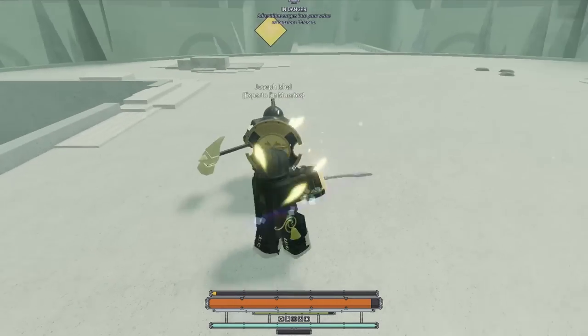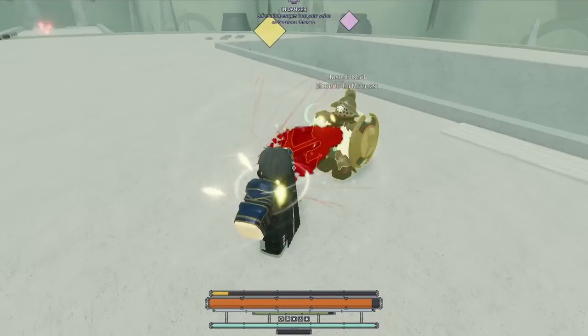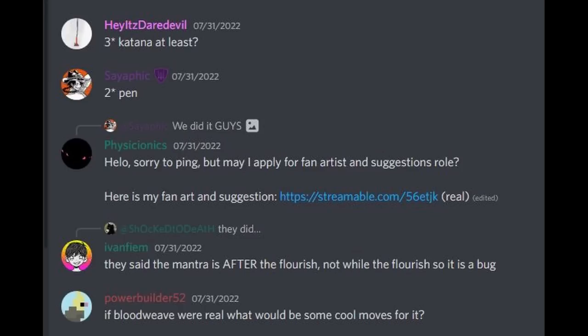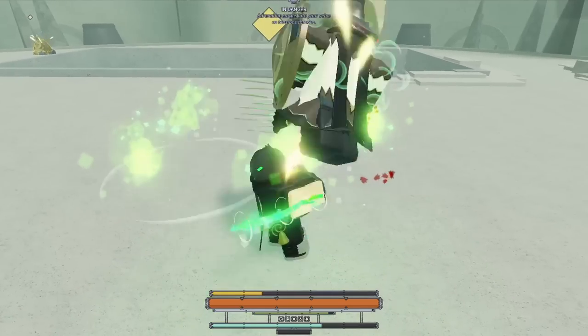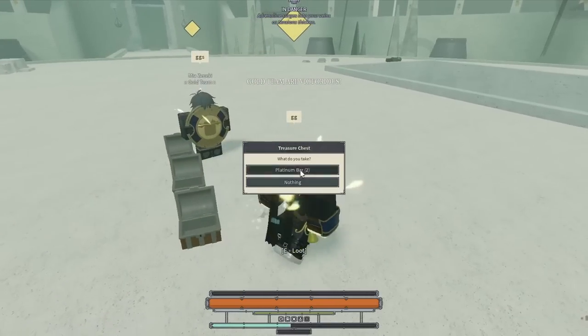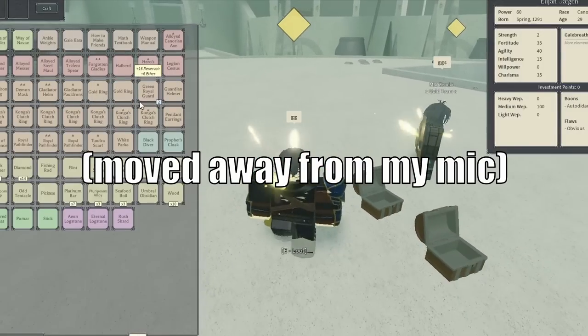I liked the ideas I had, but I also wanted to see what other ideas the Deepwoken community had, so I asked in player-general. Finally somebody responded, and the only person who actually responded was the guy that made the initial leak, saying that a blood wisp that you have to summon by committing would be cool. Also Physionics, thank you for being the only one that responded — you're a real one.